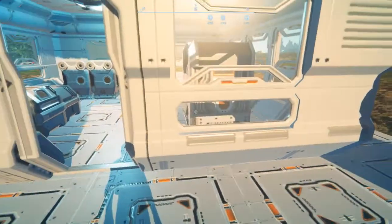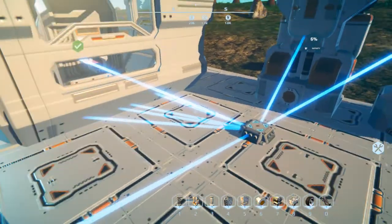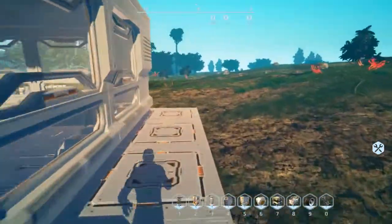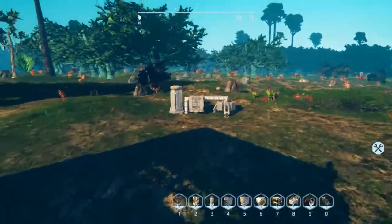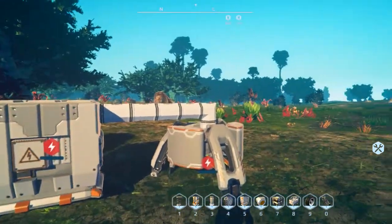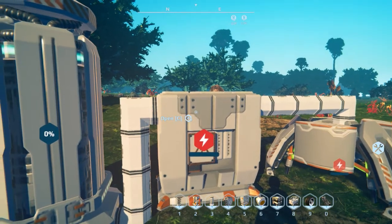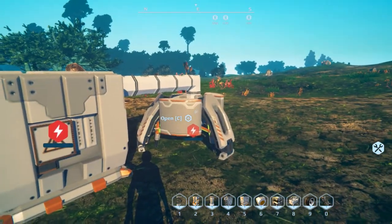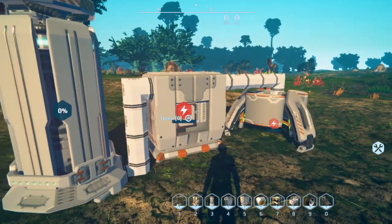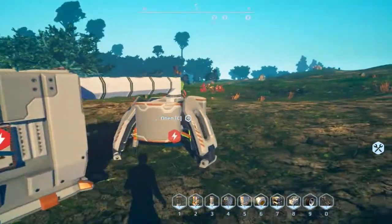Connections only reach about 40 blocks, so let's say you want an off-site uranium mining operation. You drop a miner down, connect it, place a refinery, set it to mass produce uranium rods, and set the miner to only mine uranium. This will automatically produce the rods, which will automatically be fed into the generator.